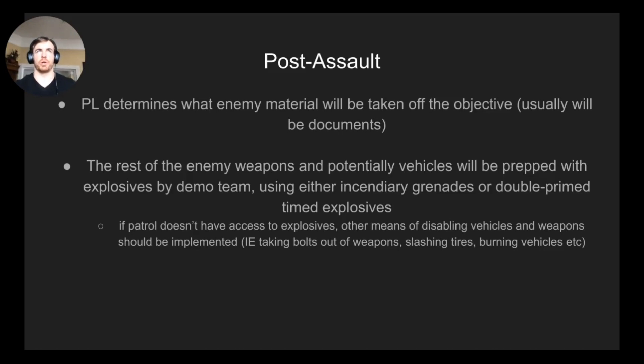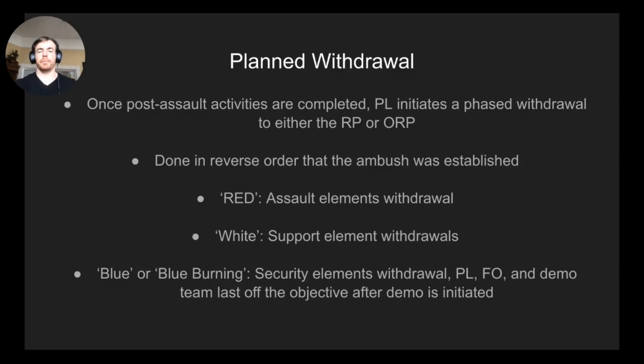The withdrawal is conducted in reverse order of emplacement: assault withdraws first, then support by fire, then security last. In Ranger school this is called the red-white-and-blue, echoed around the objective. On 'red,' all assault elements bound back across the road and return to the release point — assault one followed by assault two. On 'white,' support by fire withdraws to the release point. On 'blue,' security teams collapse back to the ORP or release point, whichever is closer. The PL, FO, and demo team are the last personnel off the objective. 'Blue burning' means the demo time fuse is initiated and burning down.